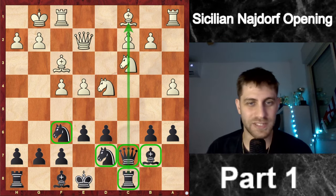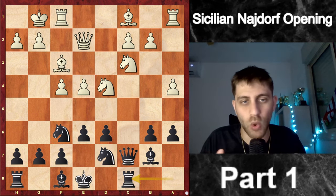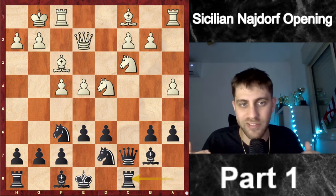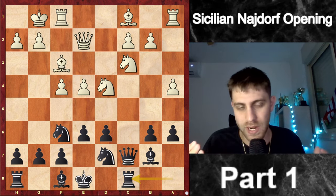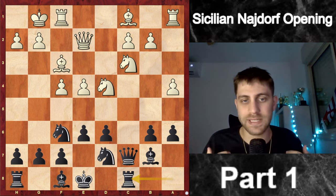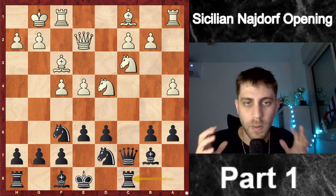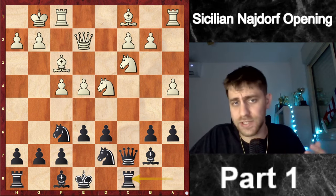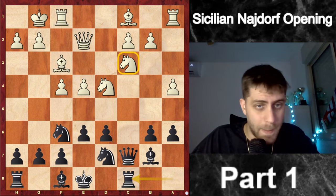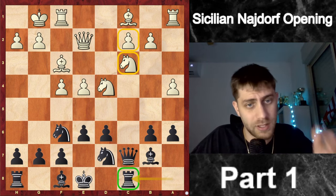From the very first move, e4 c5, we exchanged the c5 pawn for the d4 pawn in move three, opening the c-file. Our queen on c7 and rook on c8 will work amazingly together on that file — we must control it. This is important because the knight on c3 will be annoyed by our rook, and the c2 pawn will be weak in some ideas.